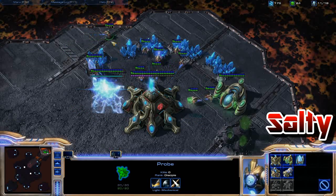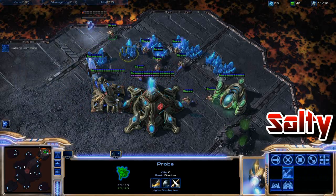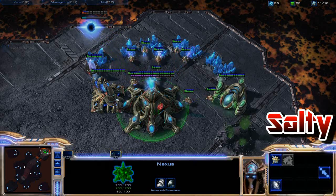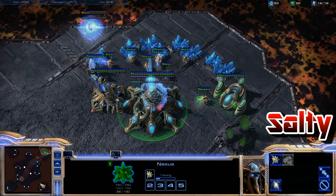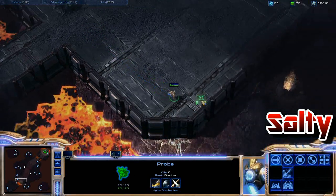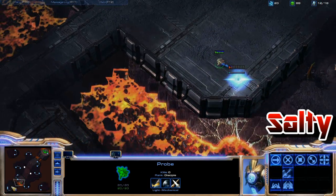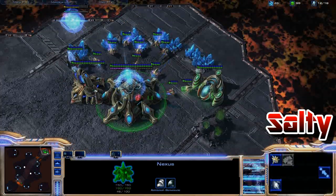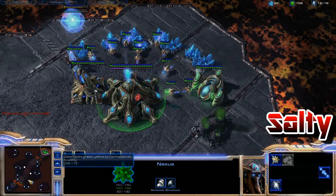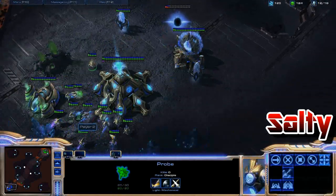I'm moving this probe up to pop down a cybernetics core. Notice the building placement — the cybernetics core walls off the entire left side of my worker base, so if he comes at me with a zealot he can only go through that bottom right slot. Now my probe gets to the base. I put the pylon down by the cliff rather than in his main base, because with a stargate build you'll have flying units — void rays can just fly through the gap, and building it in his base makes it more likely to get scouted.